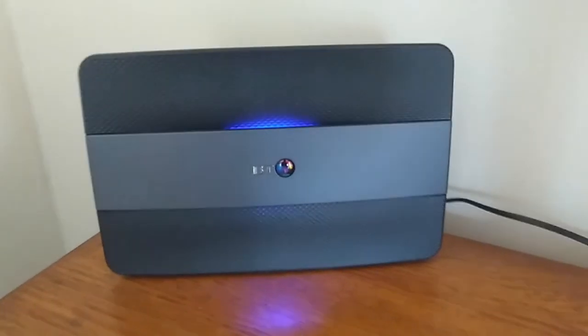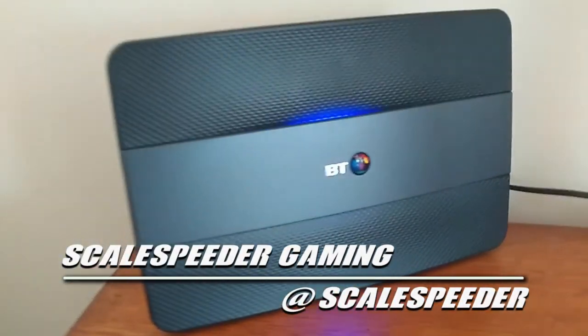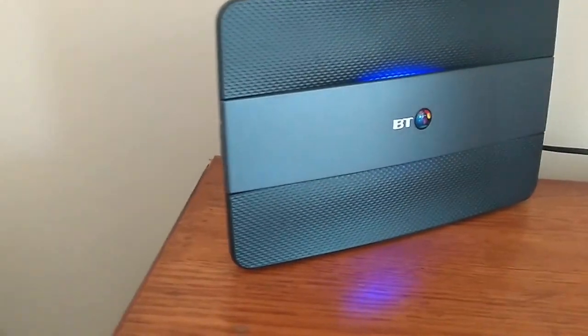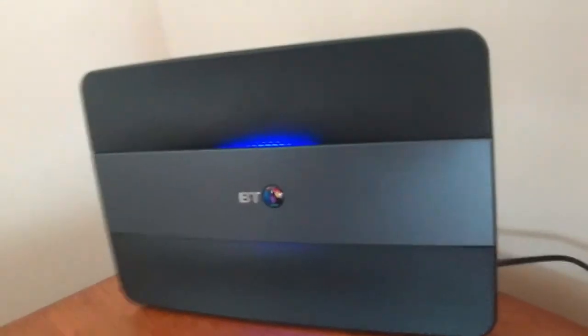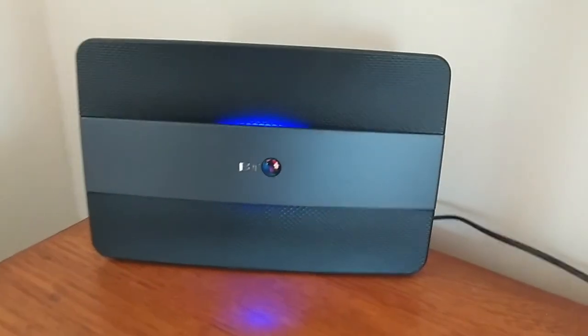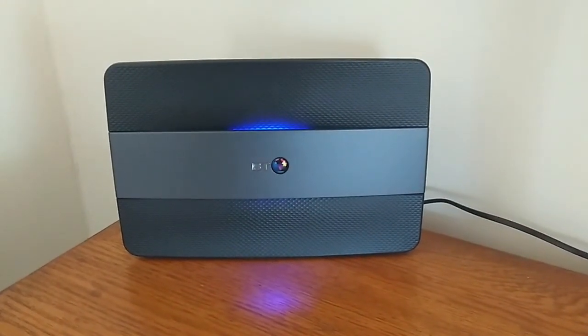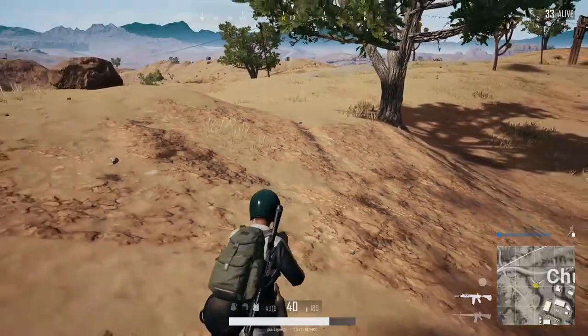Hi everybody, this is my BT Broadband Home Hub, the wireless router that will be at the heart of any BT Internet home solution. We've got an ADSL type connection here as there's no fiber optic cabling where I live. For the package I pay £29.99 UK pounds a month for the unlimited BT Infinity with 52 megabits a second download and 9 megabits up.